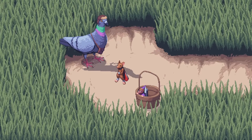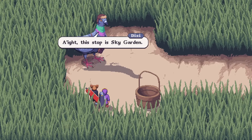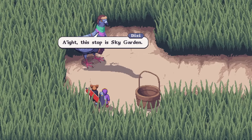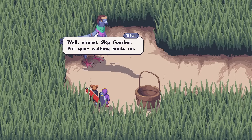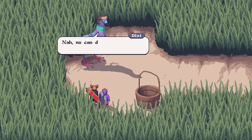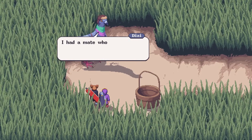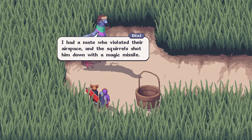They've arrived at a witness puzzle. It's an oddly phallic bird shadow. Alright, the stop is sky-guarded — well, almost sky-guarded. Put your walking boots on, can't get us any closer. No can do. Them grey squirrels are vicious. I had a mate who violated their airspace and the squirrels shot him down with a magic missile.